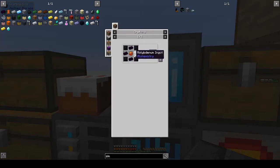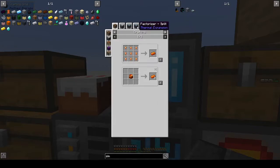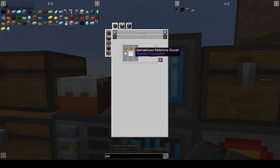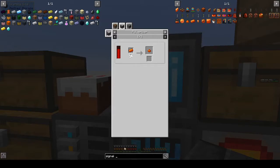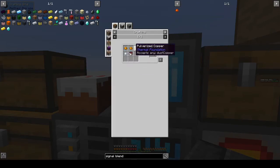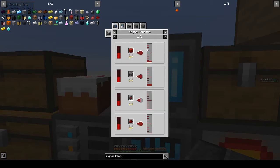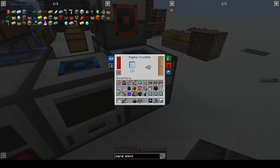I need a signalium gear. How do you make signalium? Is there a blend? Factorizer, induction smelter, red sand and signalium blend — signalium, oh my goodness. Pulverizer, manufactory — alright, signalium blend. It needs copper, silver, and destabilized redstone. Is destabilized redstone just redstone and the magma crucible?